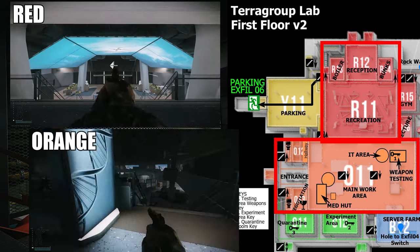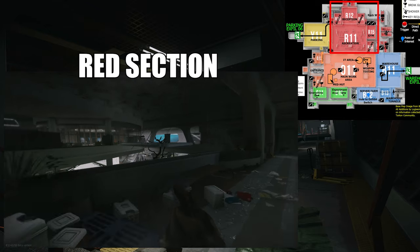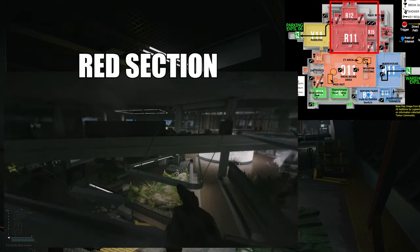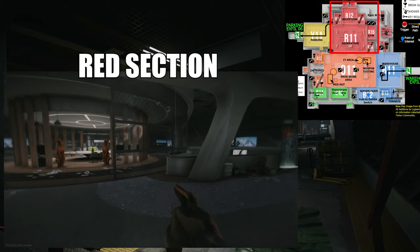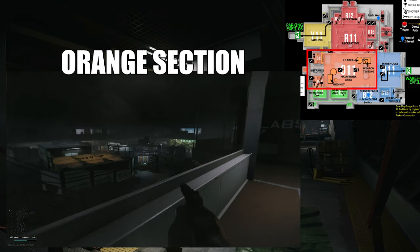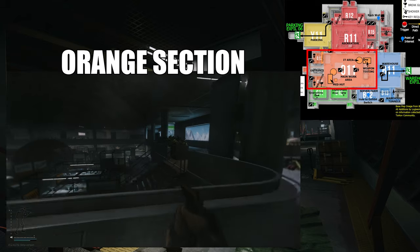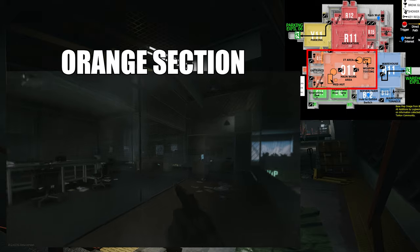The red and orange areas on both floors are so open it's very easy to tell them apart by just looking around. The red section is again very well lit with a wooden conference area in the middle and lots of plants. The orange section is darker and filled with makeshift workshops, equipment, and that toxic dome we mentioned earlier. There is also a large glass office in the middle of the orange section with a locked room.